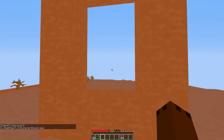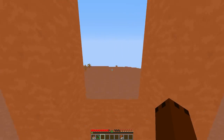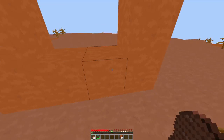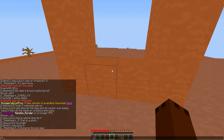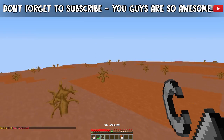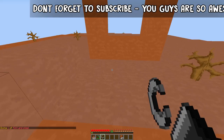Why don't we go ahead and make this into a portal? I don't have a flint and steel. I do have steak - nom nom nom - and then I get a flint and steel. I am the owner of the server, so I do have a little bit of cheat. If you don't tell anyone, I won't.